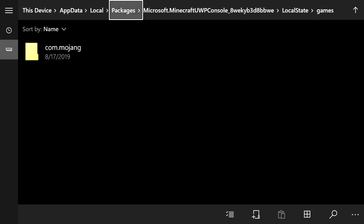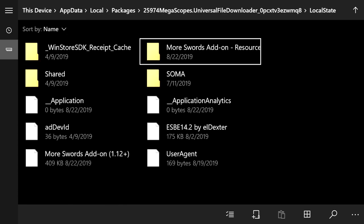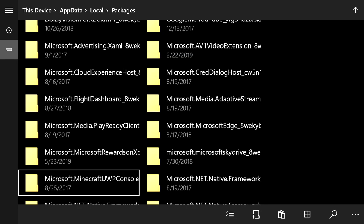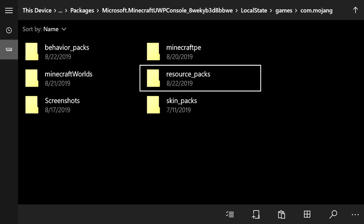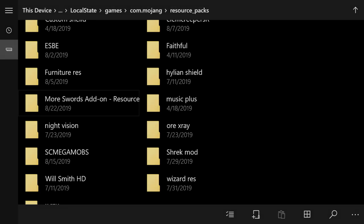Press B to go back, press B one more time, then click on Packages again. Go back to the Megascopes.Universal file folder, go to Local States, and find 'More Swords Add-On Resource.' Hover over it and press the pause button, then click Cut. Go back up to Packages, find the Microsoft UWP Console folder, open it up, go into Local States, Games, Mojang, then open 'resource_packs.' Click the clipboard at the bottom right to paste it in.